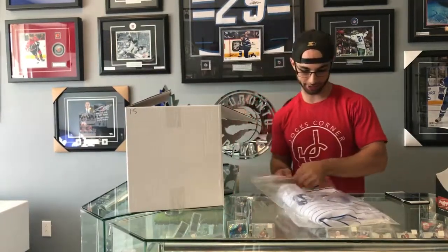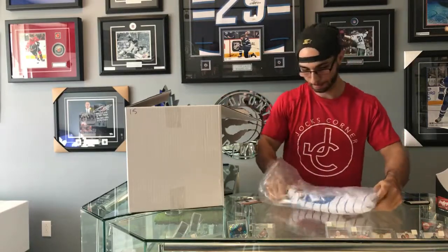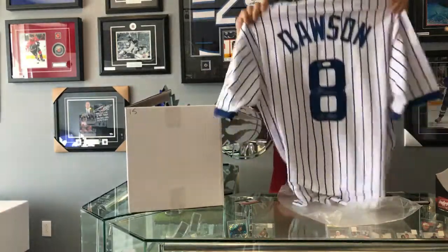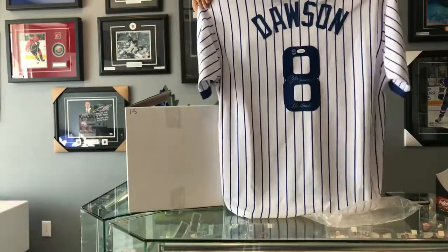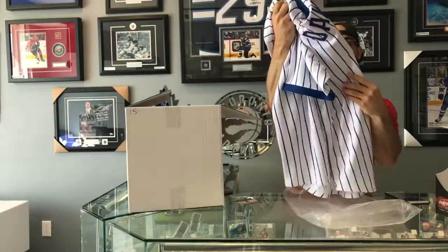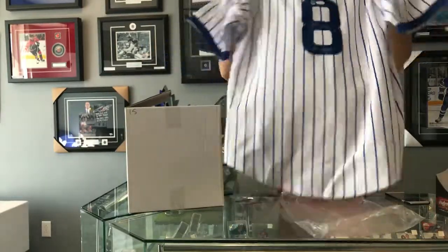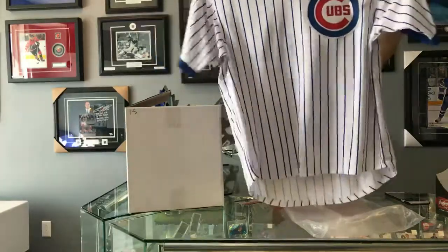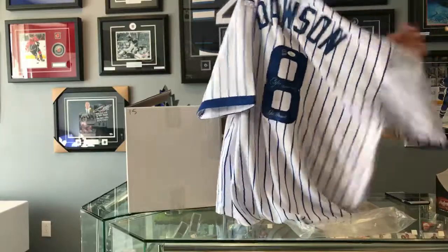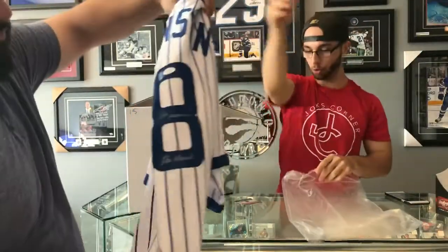Alright, let's go jersey next. We got for the Chicago Cubs, Mr. Andre Dawson. What beautiful penmanship — the Hawk, Andre Dawson. Really nice signature on that, and overall a nice jersey. COA on that bad boy — we got JSA and DA cards. Congratulations to whoever gets that bad boy.